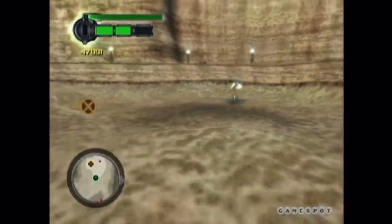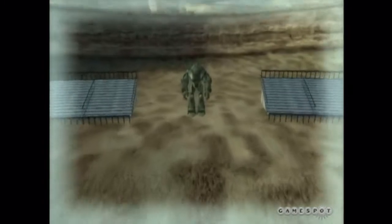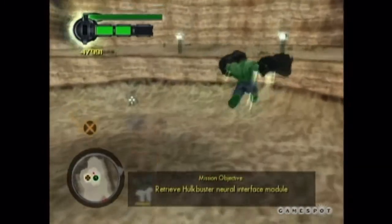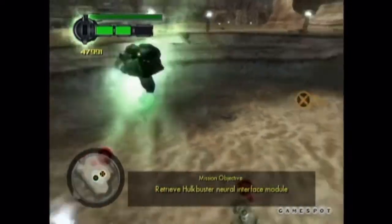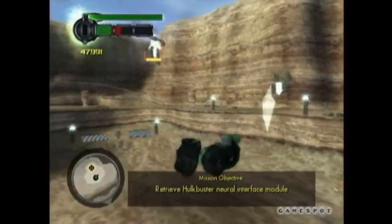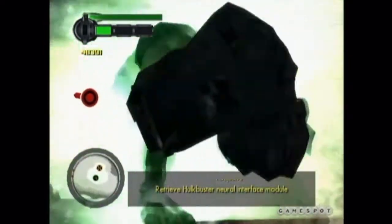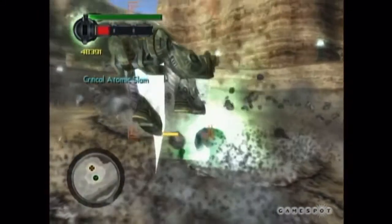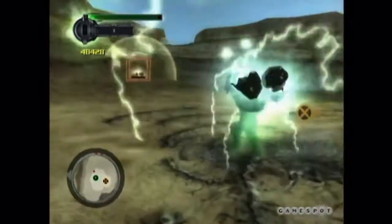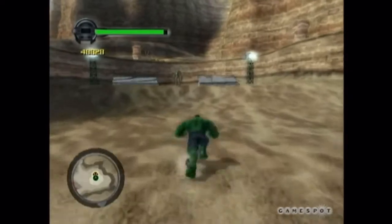The Incredible Hulk — the angrier he gets, the more powerful he gets. What we're going to show here is something called the Devastator move. The Devastators are the biggest of the big — moves the player can use to wipe out entire areas of enemies, clearing entire city blocks. This one applies all the damage to a single enemy with pinpoint accuracy. This next move is the Critical Atomic Slam — a huge ground pound that blasts off like a tactical nuke, clearing a whole city block, taking buildings down, destroying vehicles, sending tanks spiraling through the air. It expresses all of his power over a large region.